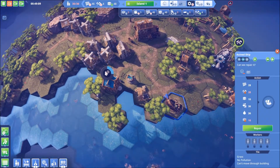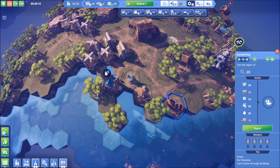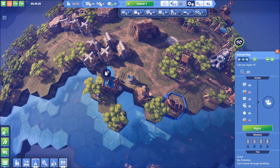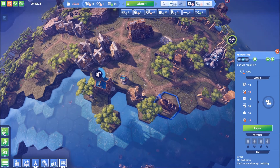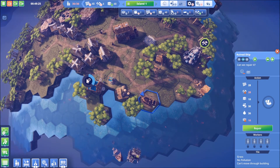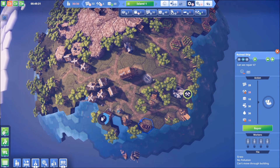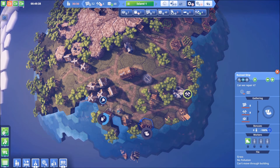We need to repair this thing - we need power to finish that, and of course more tools. Let's do repair. This is going to be important because this ruined ship, once we repair it, is going to allow us to sail the seas and find more land. And of course more land means more research, more people, more everything. So I'm going to put this on repair but mark it as a very low priority.